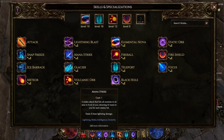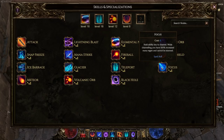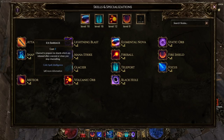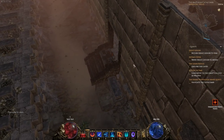Now that we've seen those skills, let's swap into some others. Mana Strike is a melee attack that returns mana to us, but you have to be in melee range - that's why I prefer Focus to regain mana, but that's a completely different build. Let's throw Fireball on and also showcase Ice Barrage.